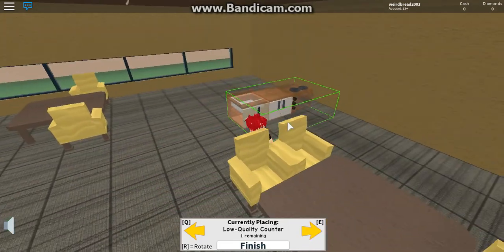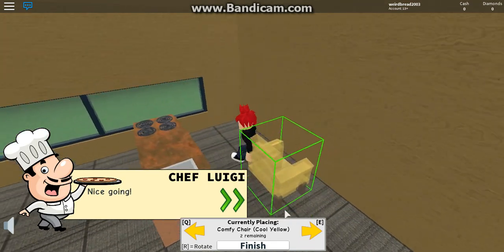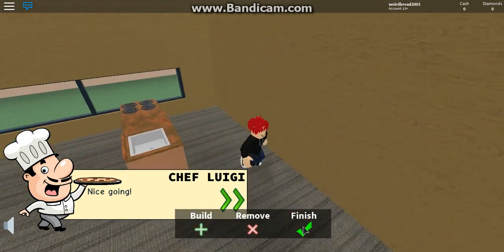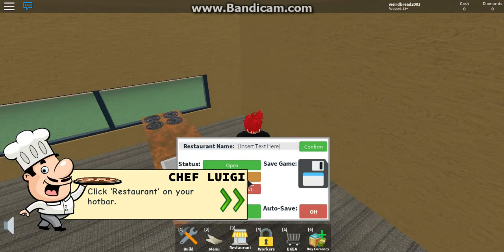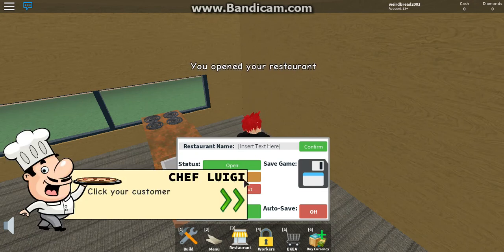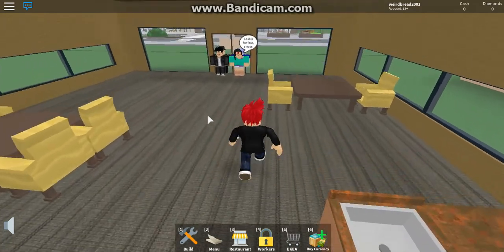We need to finish our kitchen. There we go — finish. I think it's time to open your restaurant. Click the restaurant on your hotbar. In the settings, set your restaurant to open. Click on your customers to serve them. Yay, we have an open restaurant!